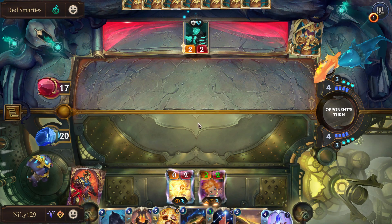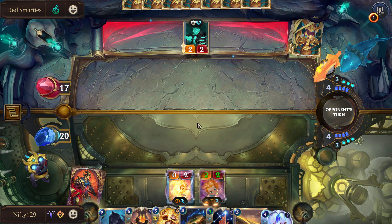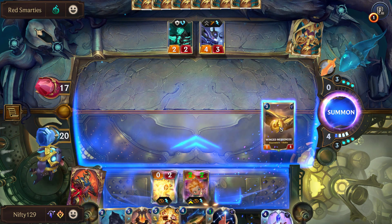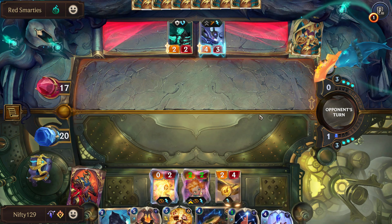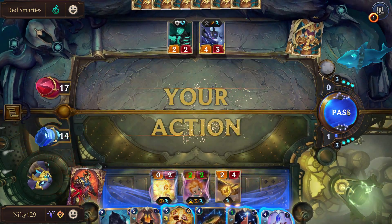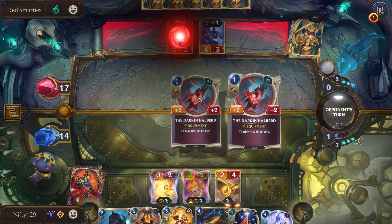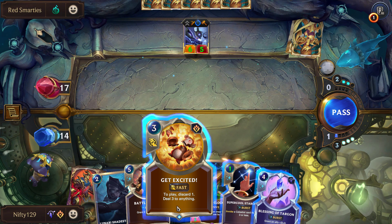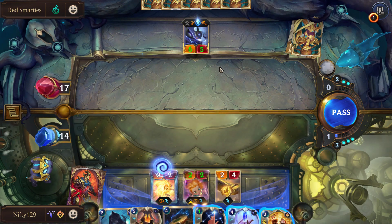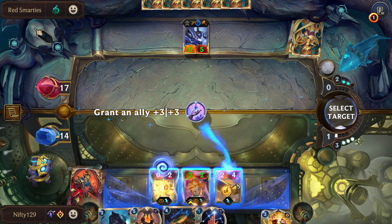I was assuming he would have killed the Zoe, but that didn't happen. Chances are he has to commit some kind of removal here. We're going to play this and keep Blessing of Targon open for when he attempts some kind of removal — yeah, so we just pass here and see what he does. We also have Get Excited as potential removal, which is pretty strong. In that instance I am going to take it — oh no, he's bigger now, but that's fine, we don't care about that.